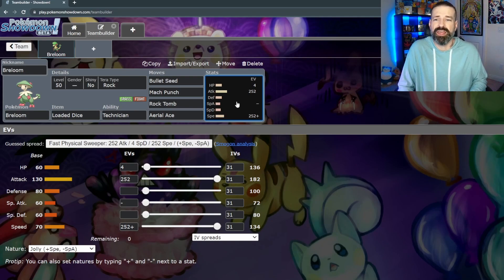Especially since we're planning to terastalize Breloom into a rock type, hoping to turn a super effective move into a not very effective move means we'll hopefully be able to stay out there for at least two turns. The real saving grace is Breloom's attack stat, so we want to make sure that gets maxed out. Because we want to max out speed, we're going to make it a Jolly Pokemon — plus speed, minus special attack. We could go Adamant for plus attack, but since we really want Breloom to be quick, Jolly is the call.